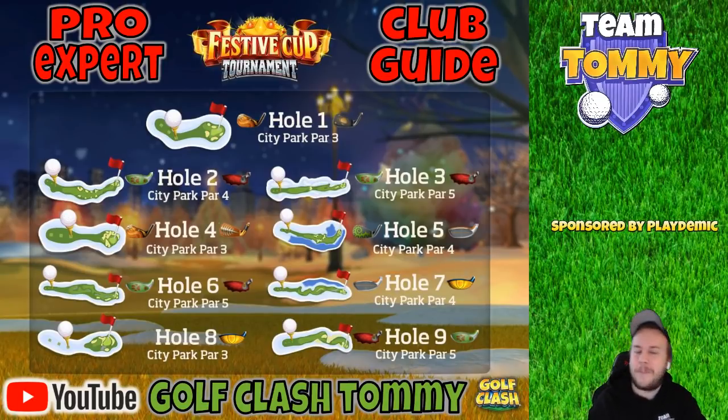Hole Number 6, City Park Par 5 — distance again. Big Dog or Cataclysm. Not much else to say about Hole 6 — we just need distance, especially for the second shot. Hole Number 7 — Sniper or the Guardian. We'll have enough distance with either. I prefer the Sniper for accuracy and ball guideline. The Guardian works well for going directly on the green, but if you want to bounce it, I'd say Sniper.